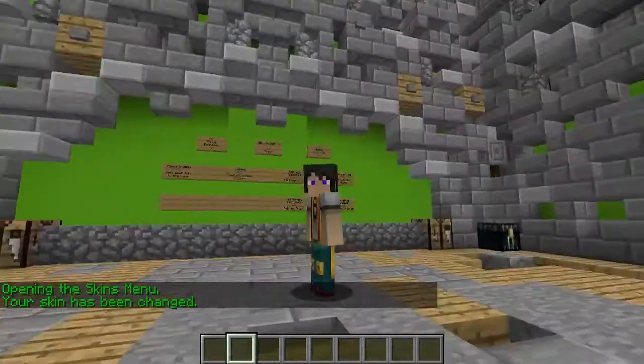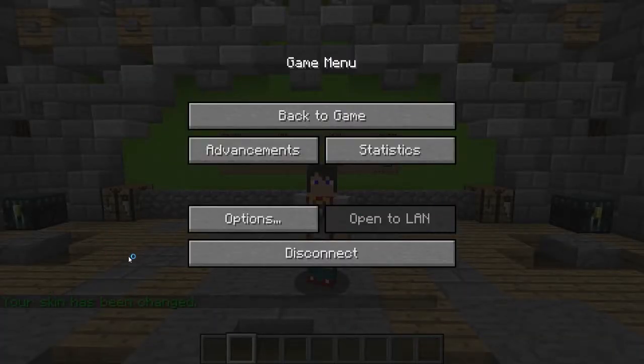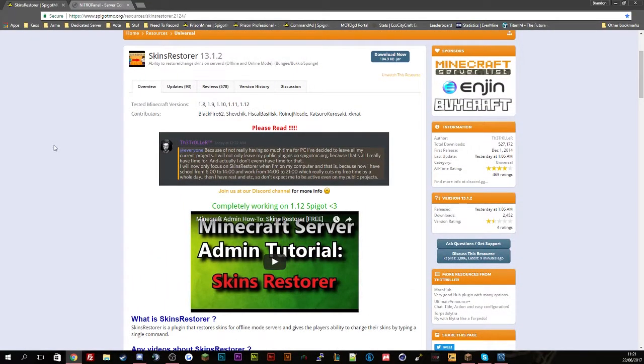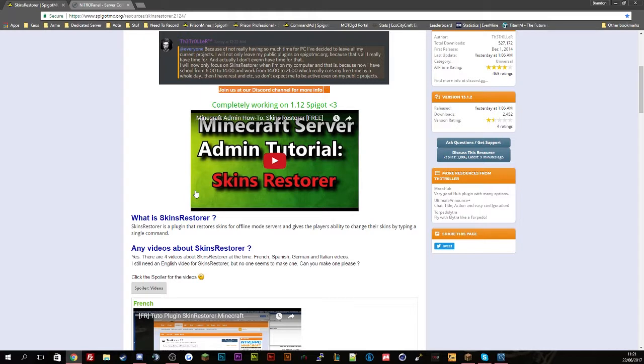If we just go to the actual Spigot page now — here's the Skin Restorer 13.1.2, it's been out quite a while, since 1.8, and probably longer if it's on the Bukkit page. It is always up to date — last update was actually yesterday at one o'clock. If you have got any problems you can go to the developer's Discord channel, or you can come to our Discord channel — the link will be below — there are a couple of developers there.